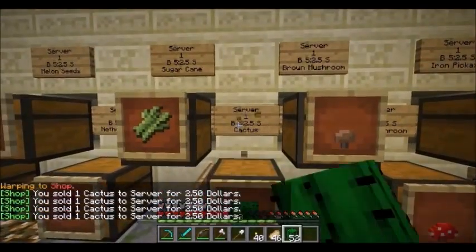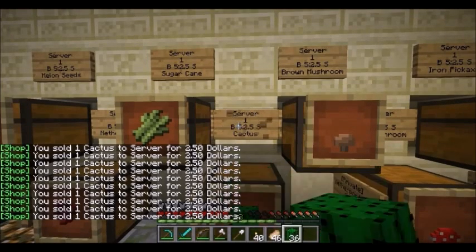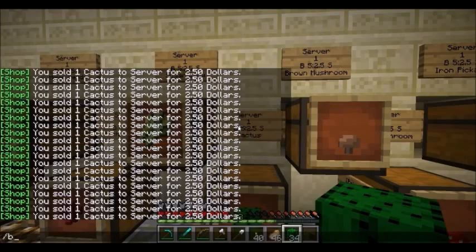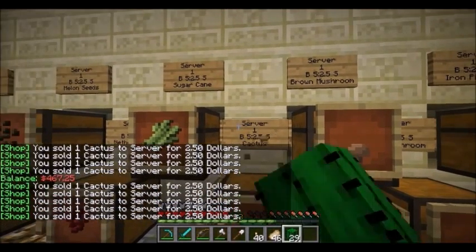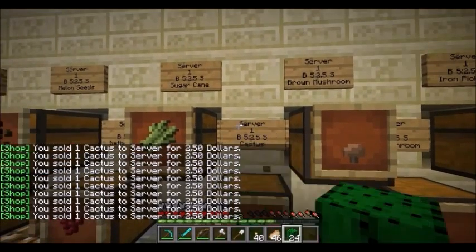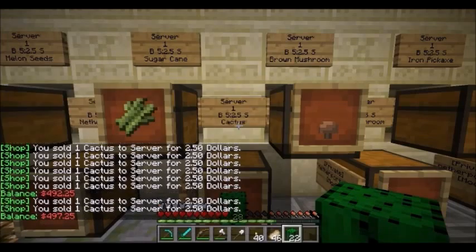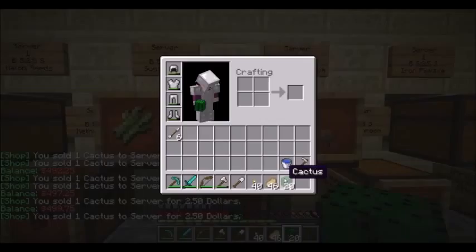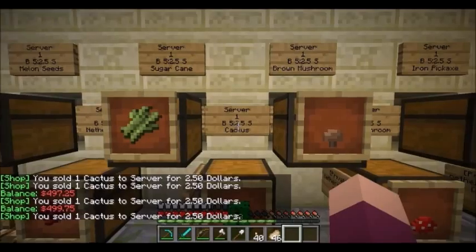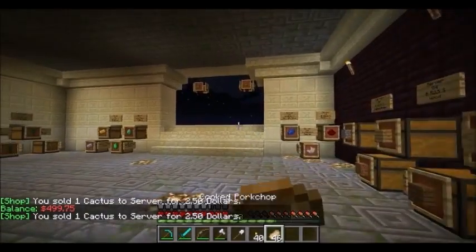Now I'm going to sell my cacti and hope that it's enough. I worked it out — I have $412, so I need about $100 more. $100 divided by $250 is 25 cacti. My balance is now $497.25, then $499.75 — one more. And now with the final cacti sold, my balance is finally $500! Woohoo!